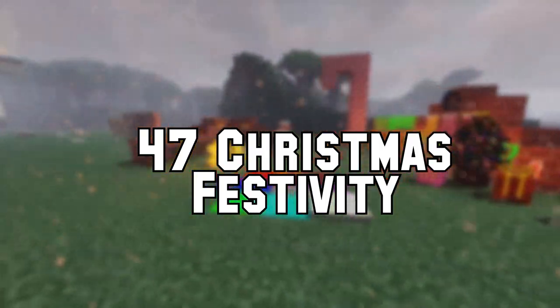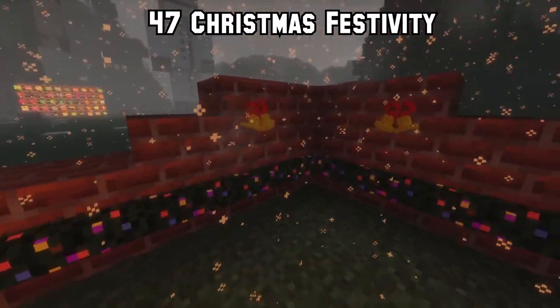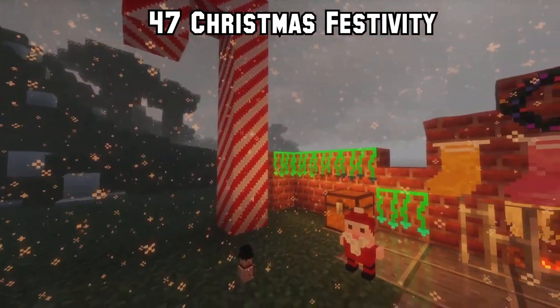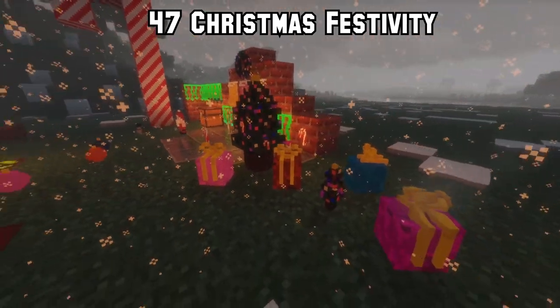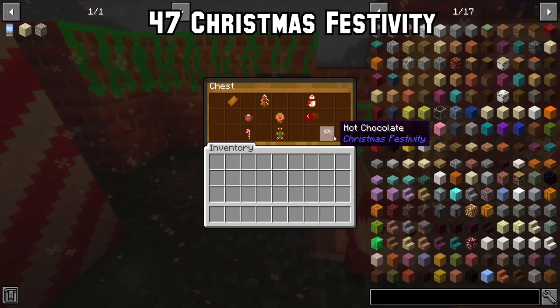Number 47: Christmas is right around the corner, so here's a Christmas mod. Christmas Festivity adds many cool items: stockings, snowmen, Christmas trees, new redstone lamps, lights, new colored blocks, gigantic candy blocks and really cool food items. I'll just let you admire the view.